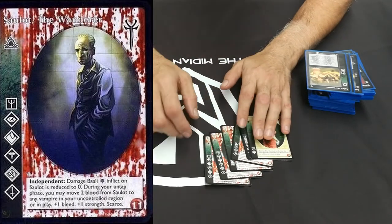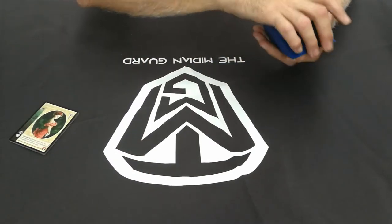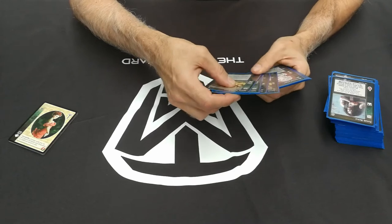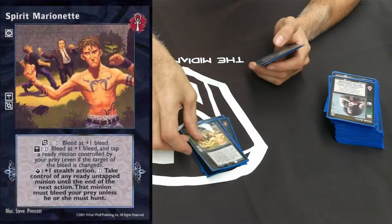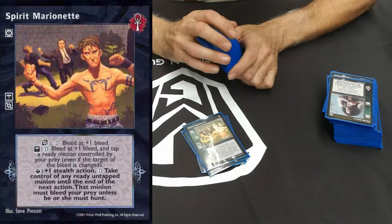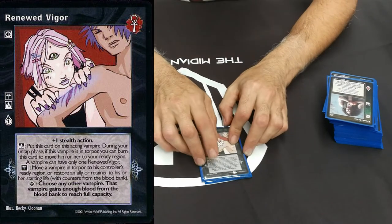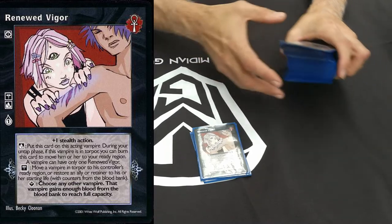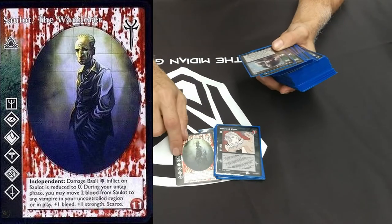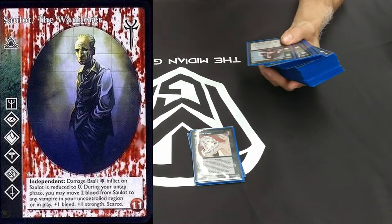I also noticed the Arcane symbol because I saw some of those cards in this deck. Let's take a look at the actions. One of the Salubri cards is Spirit Marionette - you get to bleed at plus one, tap an already ready minion controlled by your prey, or take control of an already untapped minion. That's what I used. It was always good to take someone else's minion and do with it what I liked. I would try to take as much blood off vampires as possible and then raise them up to full capacity, really taking advantage of the main Salubri abilities.